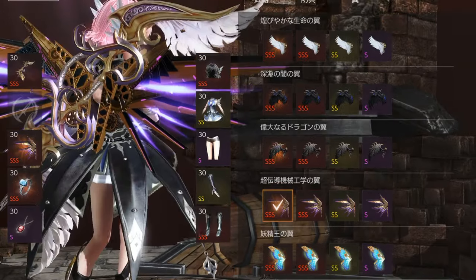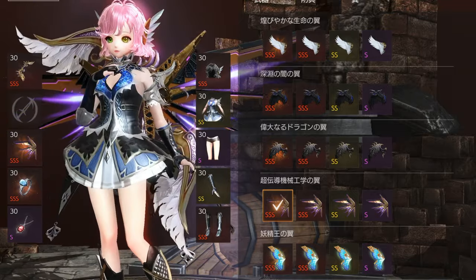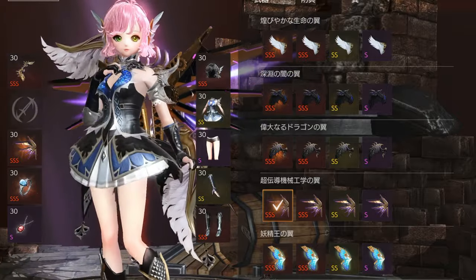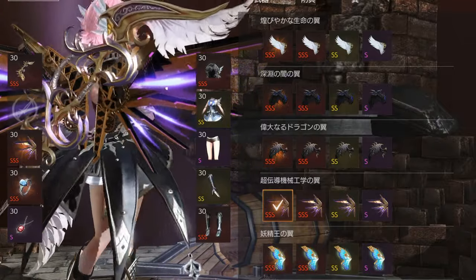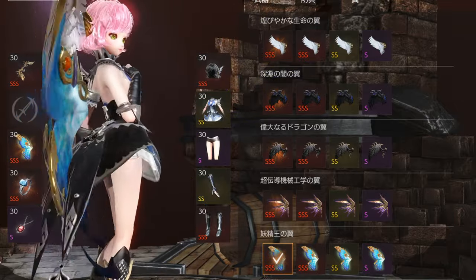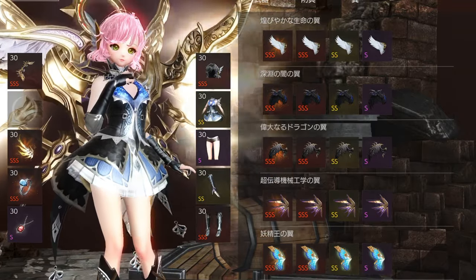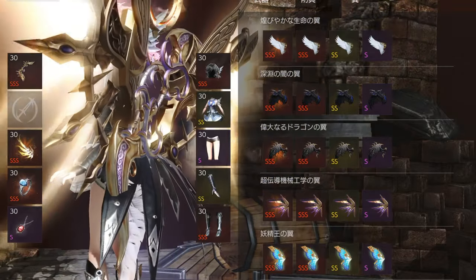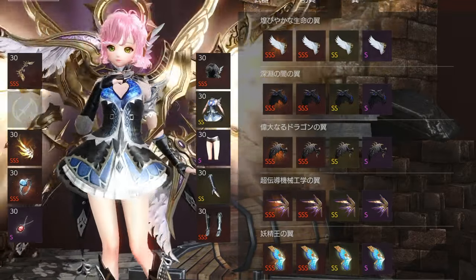This right here reminds me of Cosmos wings — Cosmos from Xenosaga, Xenogears — beautiful clockwork mecha wings. They look very, very nice. Look at each intricate gear moving. Axe does have the best costumes and the best wings out of any game I've ever seen. Even the up-and-coming Black Desert Mobile does not look as good as this. This is absolutely gorgeous.